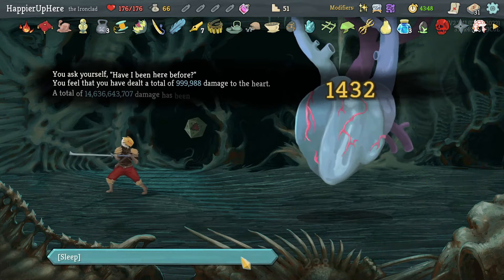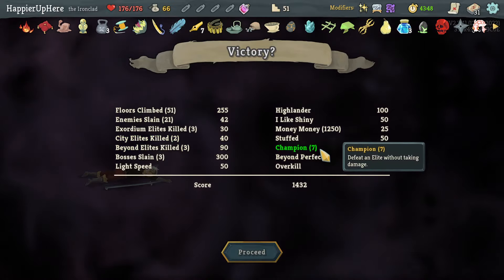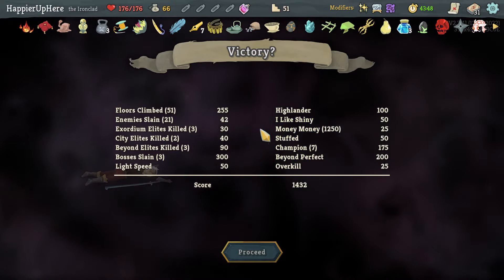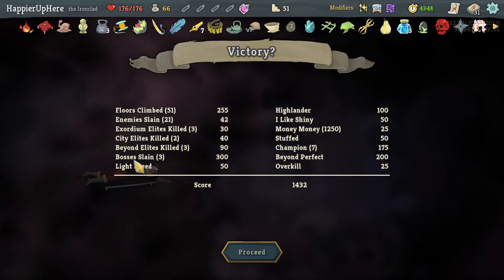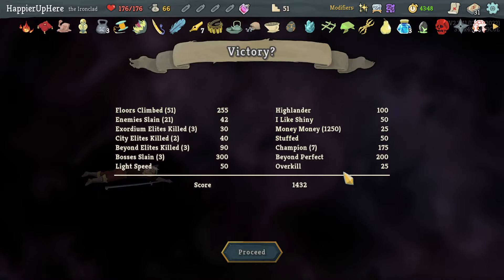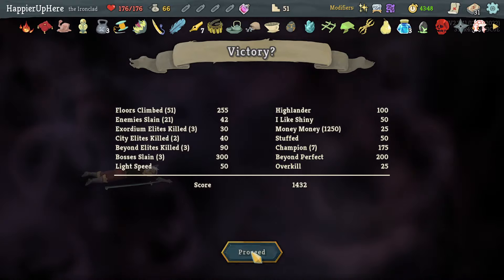1432 — which is not bad. Out of eight elites I perfected seven — just missed the act one elite. Got Beyond Perfect and Overkill which was fairly easy. Shiny was very easy with the Vintage modifier. I didn't get 35 cards — I did reject a few. My biggest mistake was probably not going for a shop early on. Highlander was easy, Lightspeed was fairly doable, Stuff was very easy with all the relics and the Feed of course.